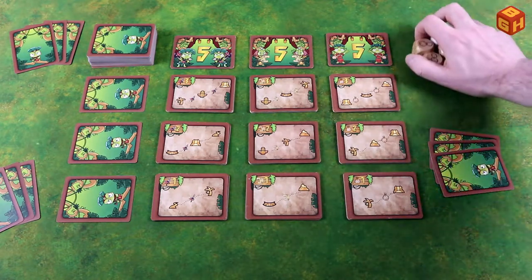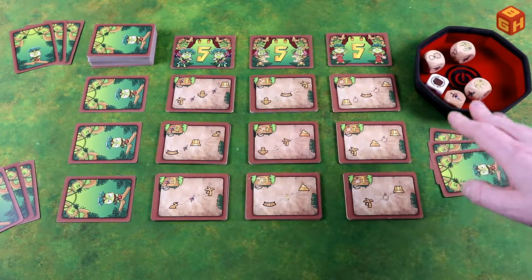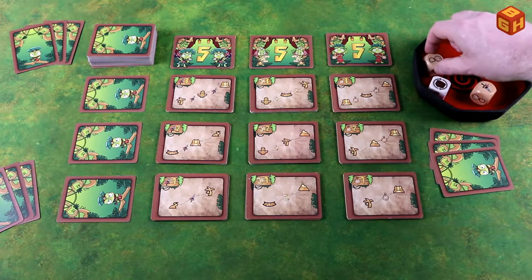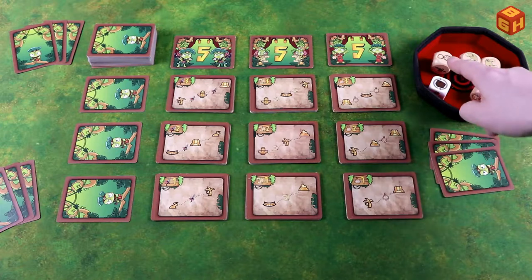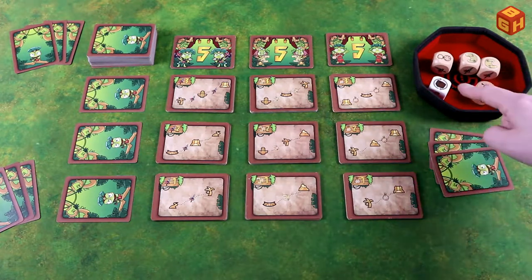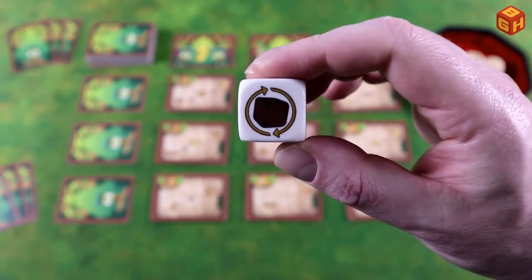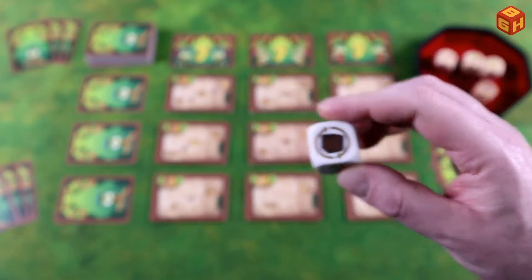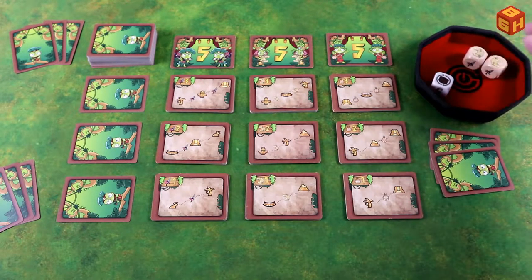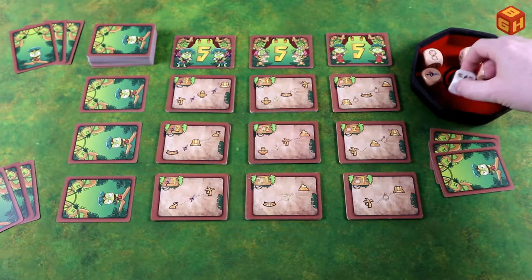Determine who goes first, then that player rolls the four wooden dice and the white special die. You may choose to pick a quest that has an equal or lesser number of matching symbols shown on your dice. For example, if I rolled two scrolls, a spear, and an amulet, I could choose a level one strength quest, a level one religion quest, or a level one or two wisdom quest. Alternatively, I can use the action on the special white die.